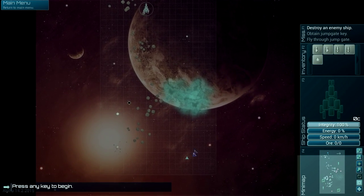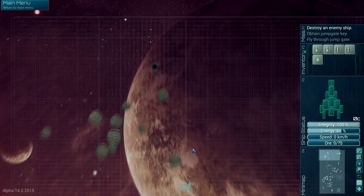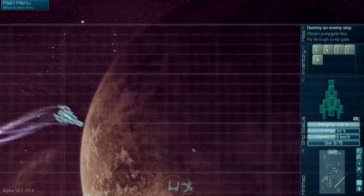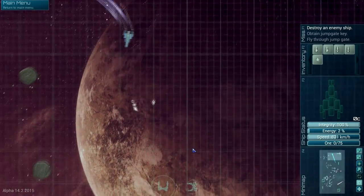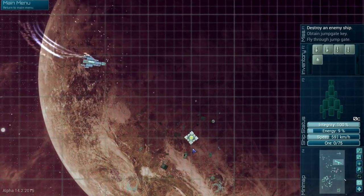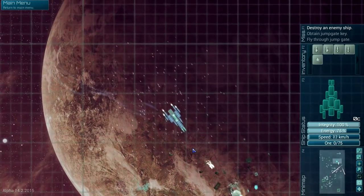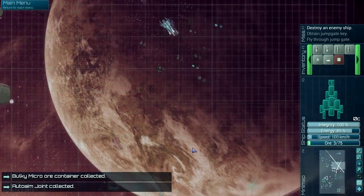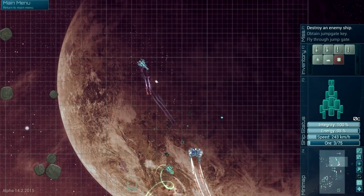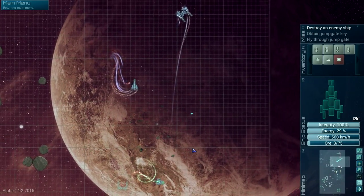We'll try this one. I'm guessing this is a key. So we detected a factory, apparently. We got a bulky micro ore collector. We don't have the ability to strafe.